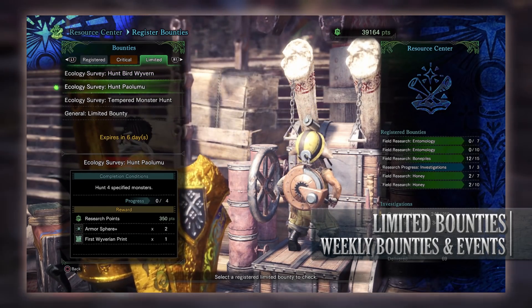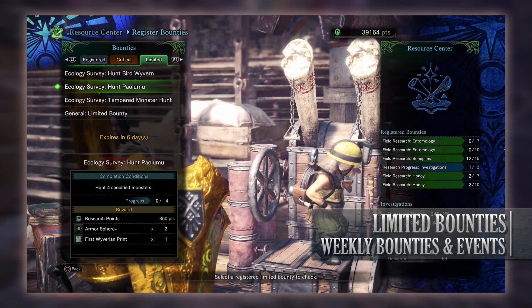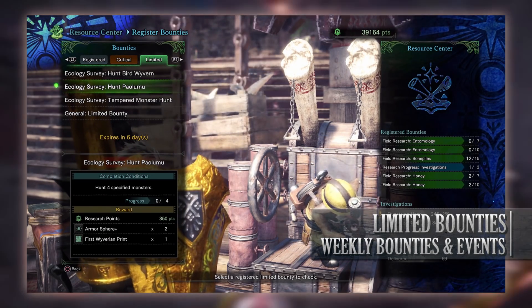Next is an ecology survey to hunt Paolumu. We have to hunt 4 of these flying wyverns and once again it can be at high or low rank. And for doing so you get research points, some Armor Spheres Plus and a First Wyverian Print.